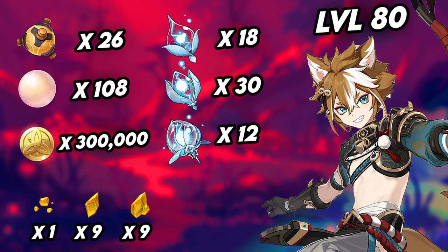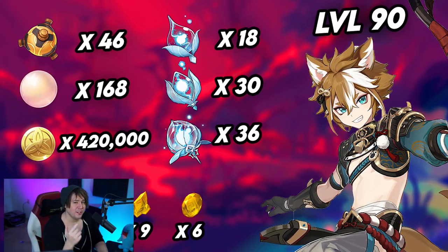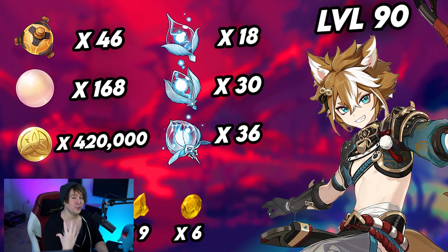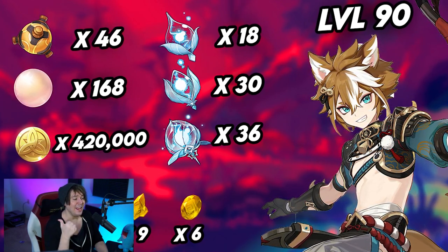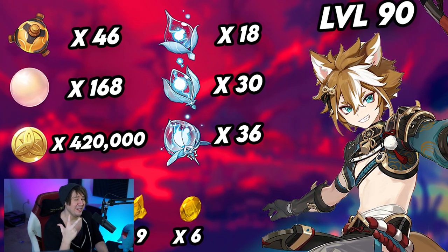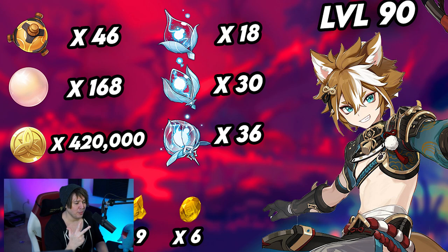If you want to take Goro all the way to level 90, the new totals are: 46 Perpetual Mechanical Hearts, 168 Pearls, 420,000 Mora, 18 common spectral drops, 30 uncommon spectral drops, 36 rare spectral drops, and in addition to the lower Topaz tiers, six of the legendary Prithiva Topaz Gemstones. Get out there and do this so you have a max level Goro on day one.